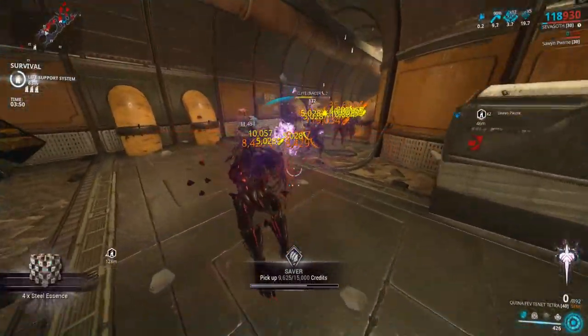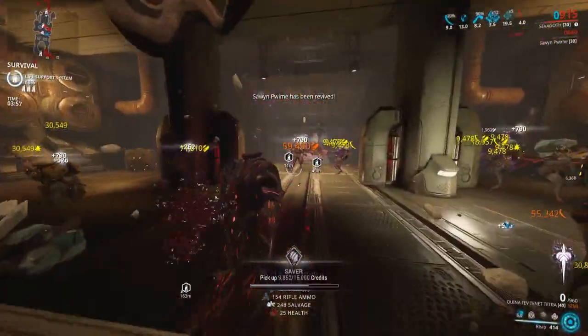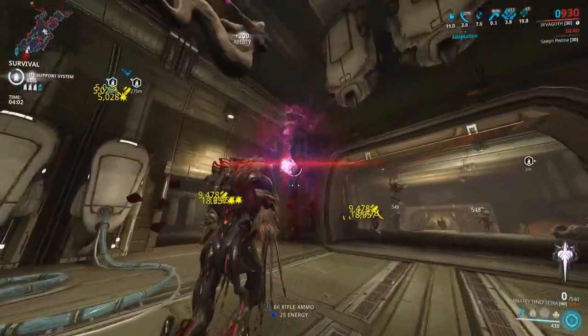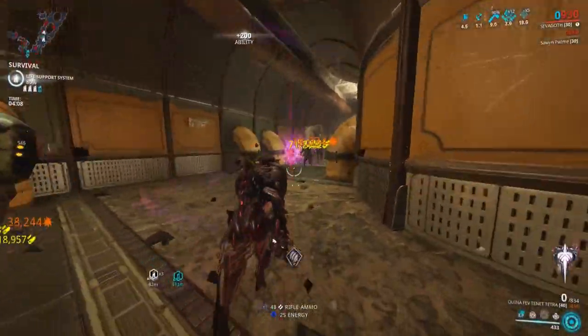Unfortunately, once this gets bug fixed, the weapon becomes a little bit worse — basically a Kuva Tonkor with a crappy auto rifle taped to it, which is essentially what it is right now. I still think the weapon is really good and I'd recommend getting it, but I probably wouldn't spend five Forma on it unless you really need the mastery rank, because once the bug gets fixed that's essentially what you're left with.